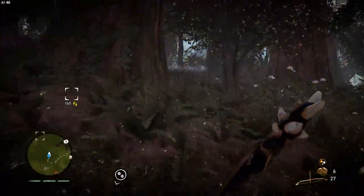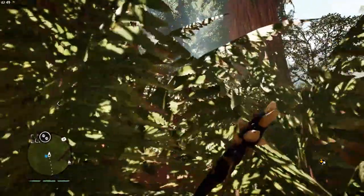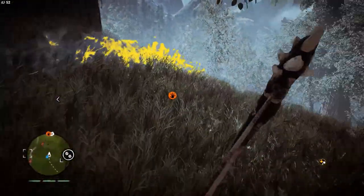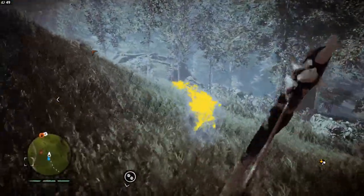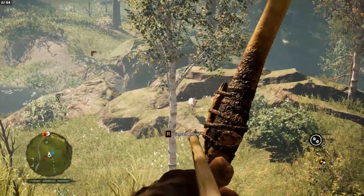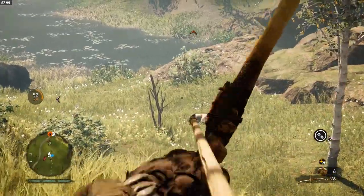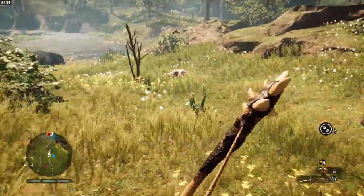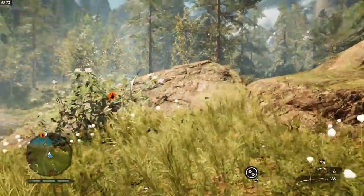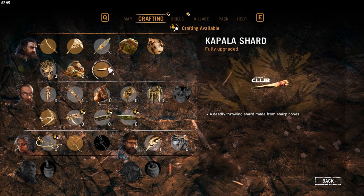Nice headshots all around. That was a rare deer. I think we needed that too, which is upsetting. Now I got that craft icon and I'm kind of upset that it's there always. We got the kill. We got the rare deer skin. Are we pissing off the rhinos from here? That's also very upsetting.